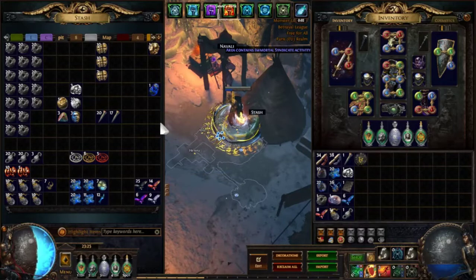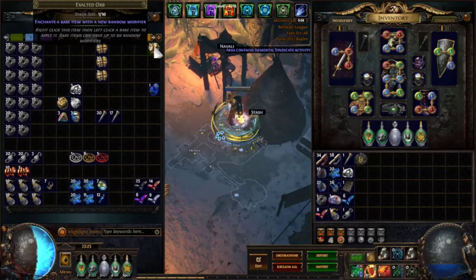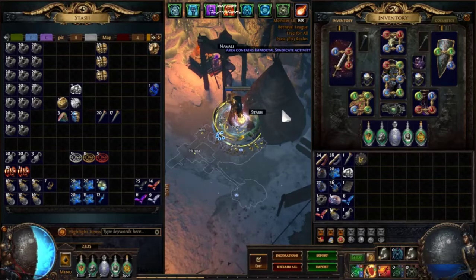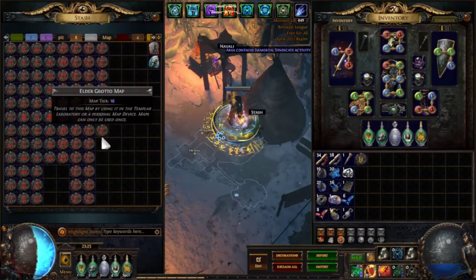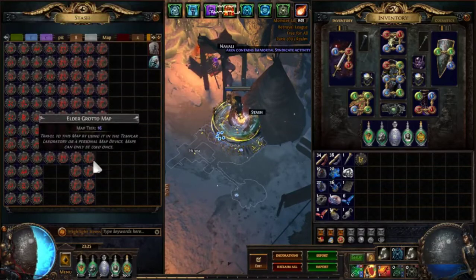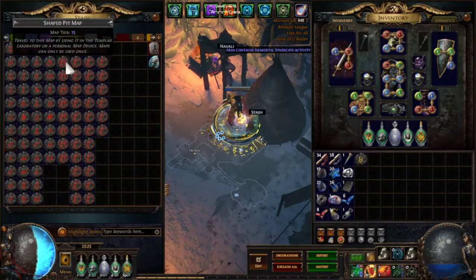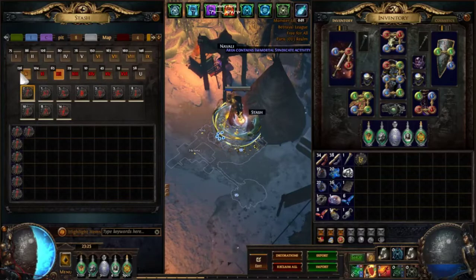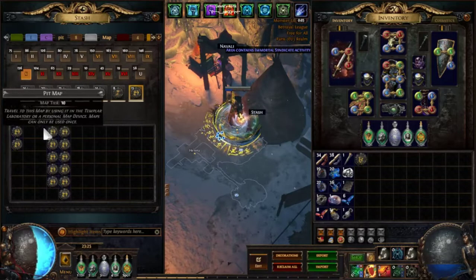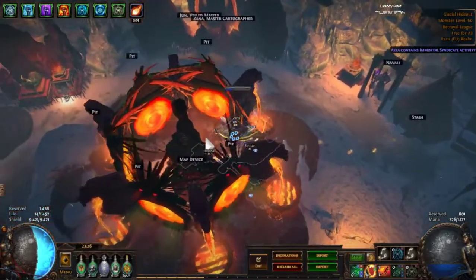So let's look at the loot now. This is all the currency I got. I got an axe which was lucky, but even if you don't count that, the profit is still good compared to a non magic find character. These are the maps — most of them are tier 16 elder grottoes. Of course there are few pits at the moment because I ran the rest. As mentioned, I am mostly shaping tier 10 maps using the Zana mod.